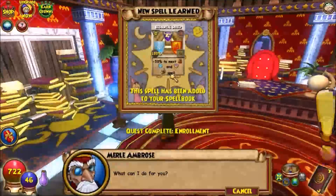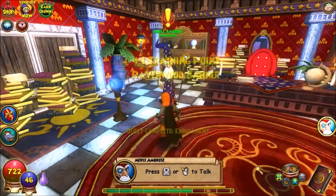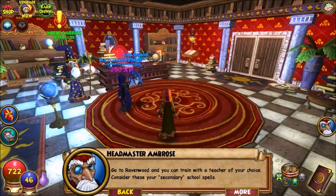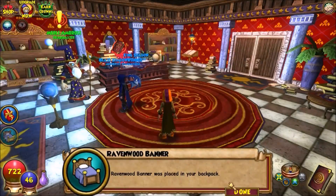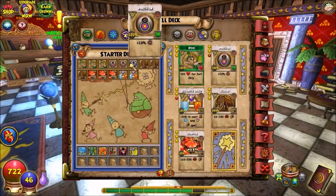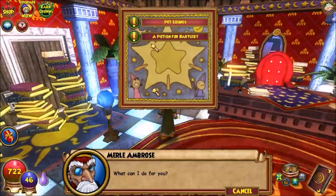I'm going to have a poll in the top right corner of the video — tell me which secondary school I should do, like fire, ice, or storm, because I can use my training points to have a secondary class and get more spells. I also got a Ravenwood band. Let's add these cards to my deck — oh, they already are. I'll take out one of the accuracies and put another one in.